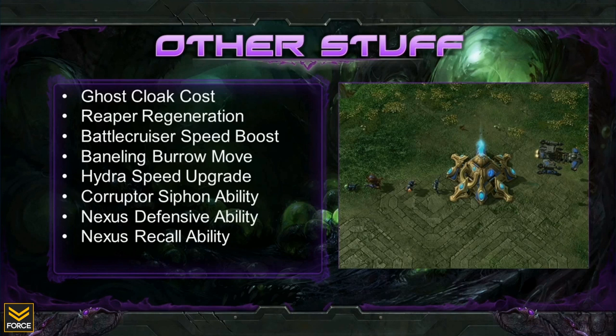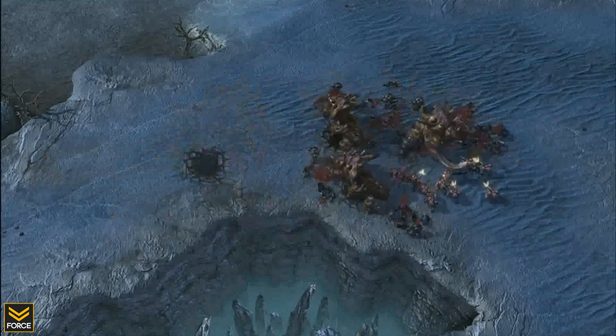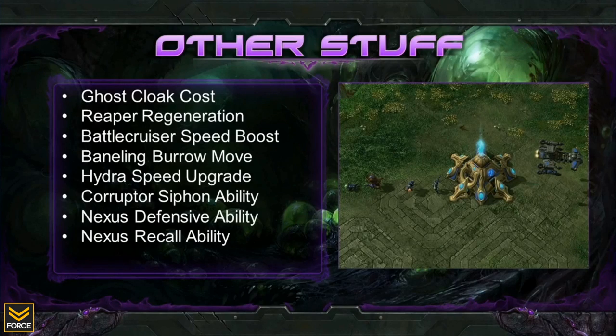In addition to these two new units, Zerg players will receive some new ability upgrades. The Corruptor's Corruption ability has been replaced with Siphon, which allows Corruptors to target buildings and slowly damage them, converting that damage into resources for the Zerg player. The Ultralisk is getting a major upgrade known as Burrow Charge, allowing it to dive underground and instantly surface at a target — great for breaking siege lines. The Baneling will receive effectively Tunneling Claws, much like the Roach, allowing Banelings to move while burrowed. The Hydralisk will be getting a new upgrade that allows them to move faster while not on creep. The one thing Zerg players will lose is the Overseer, which has been replaced by the abilities the Viper possesses.